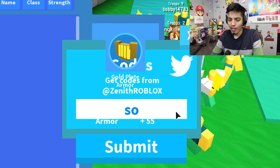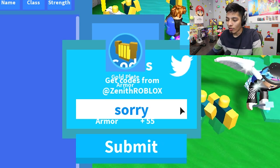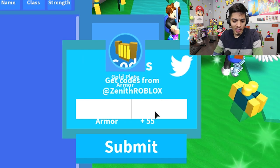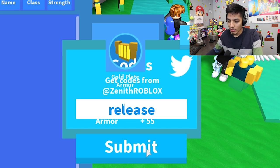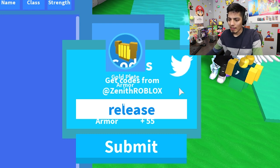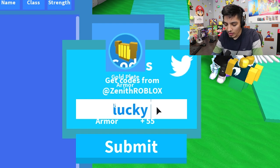The next code is 'sorry' — let's see what we get. We got 500 gold, hey that's not bad! The next one is 'release' — let's see what we get. It says already redeemed, but I never played this. Why does it keep saying that? I think it gave something because the previous one we got gold. Then the last one is 'lucky sword.'